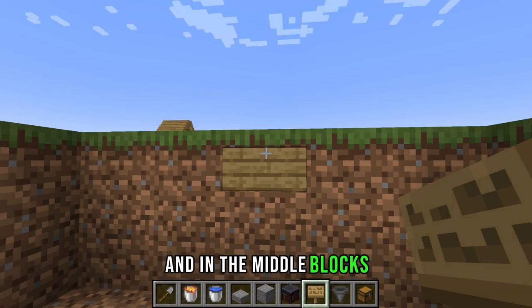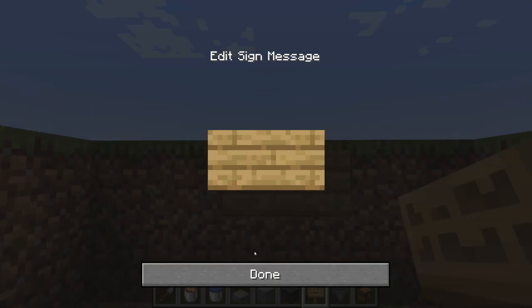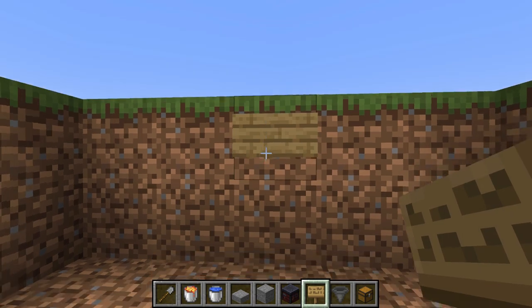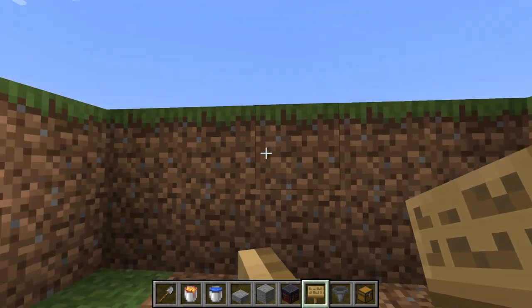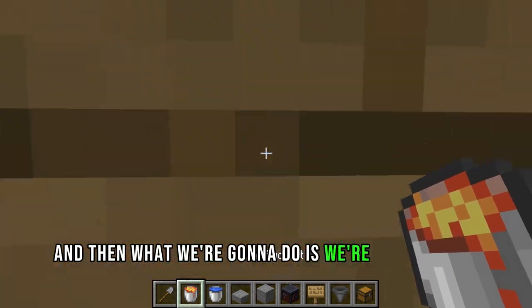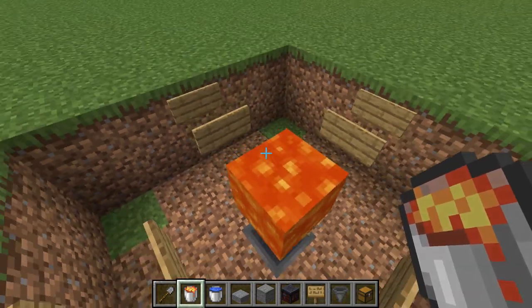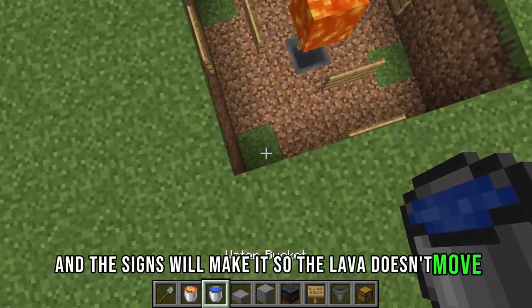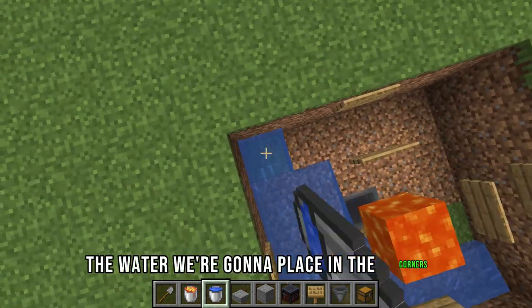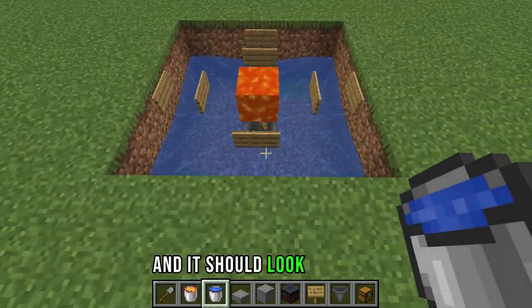In the middle blocks we're going to place signs just like this. Then we're going to place some lava right here — the signs will make it so the lava doesn't move. The water we're going to place in the corners, and it should look like this.